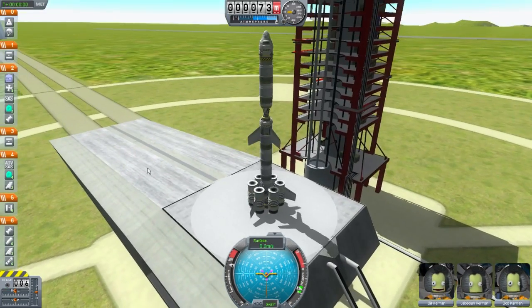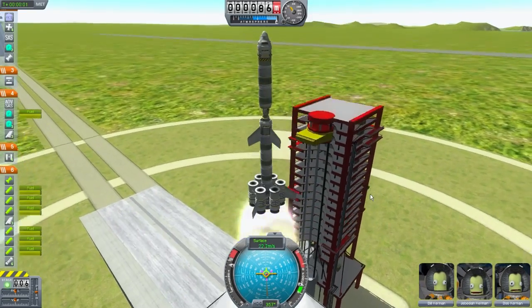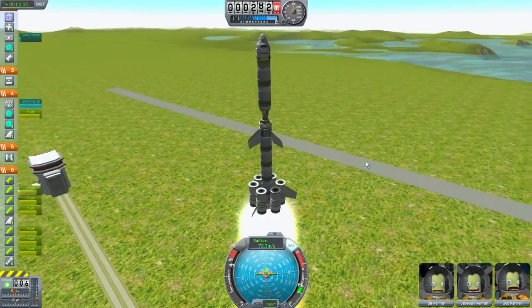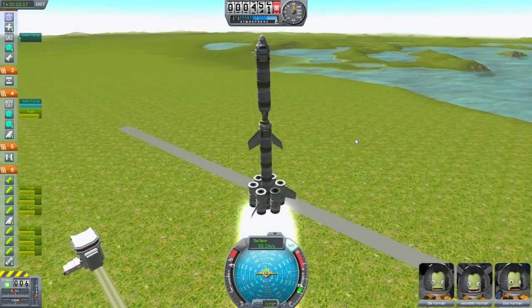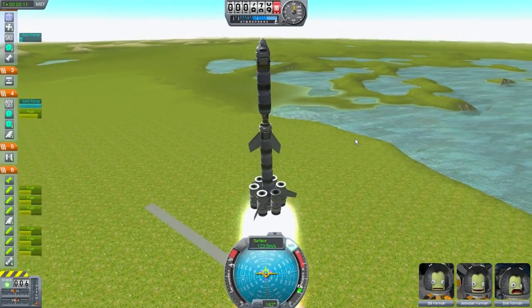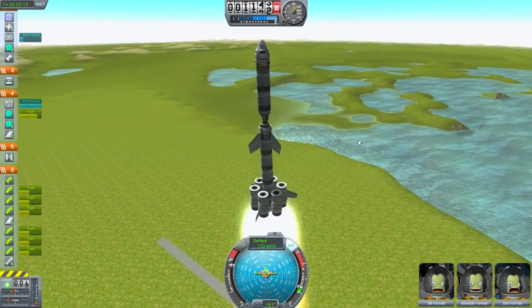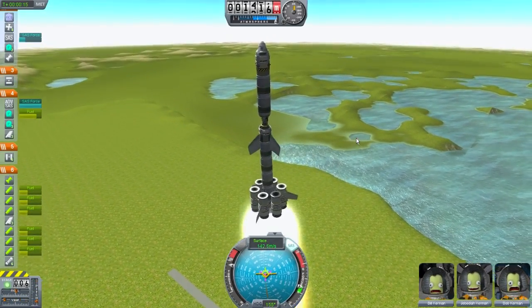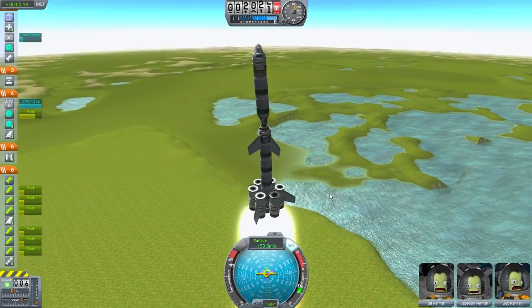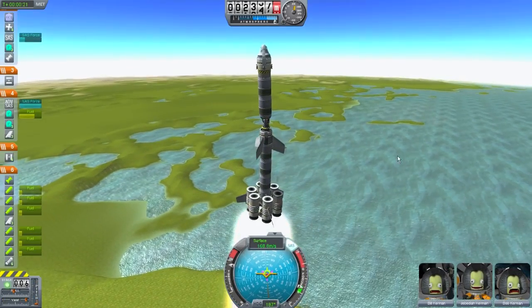And for a countdown — in five, four, three, two, one. And away we go. Oh god, that's a little bit wobbly wobbly wobbly. Take it easy, guys, take it easy. Whoa, whoa. Alright, take it easy. Oh good Lord, that does not look healthy at all.